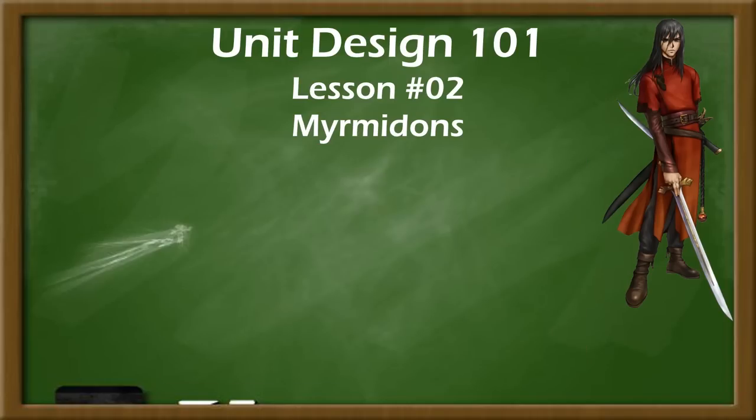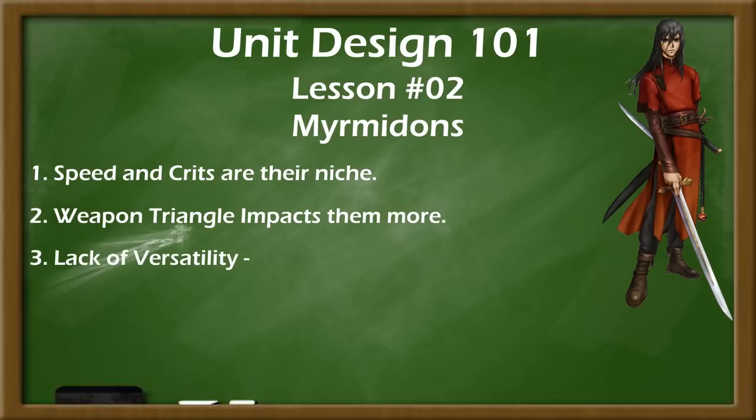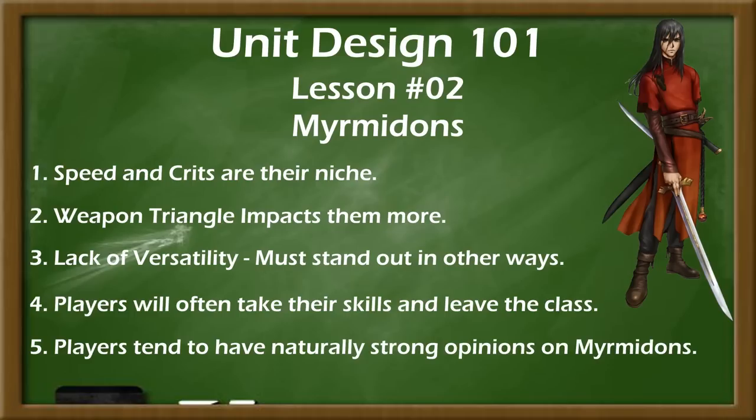So, what have we learned about Myrmidons? First, their speed and critical hits are their niche — if you want a strong Myrmidon, feature weak bandits or strong bosses. Second, they have a higher weapon triangle impact than other units, so think very carefully about the weapon type distribution in your game. Third, Myrmidons have a lack of versatility, meaning you need to make them stand out in other ways, usually through their combat skills. Fourth, if offering a powerful skill, players may take the skill and leave the class line, as seen with Vantage. Fifth, players will tend to have strong opinions about your Myrmidons — if you embrace this fully, some players may make fun of you for it, but others will find their favorite characters in all of Fire Emblem.